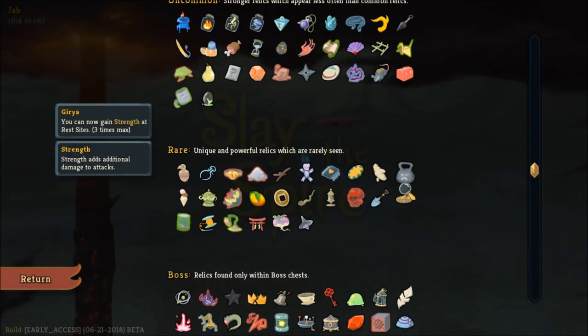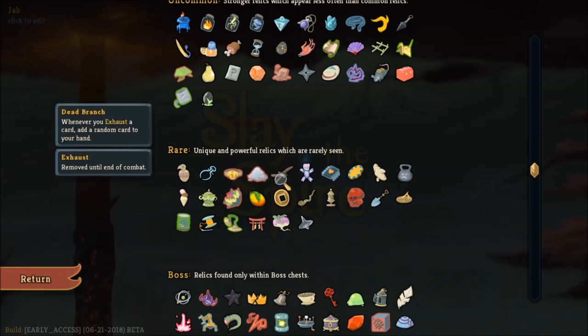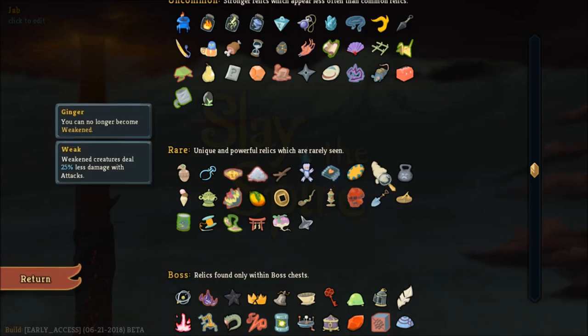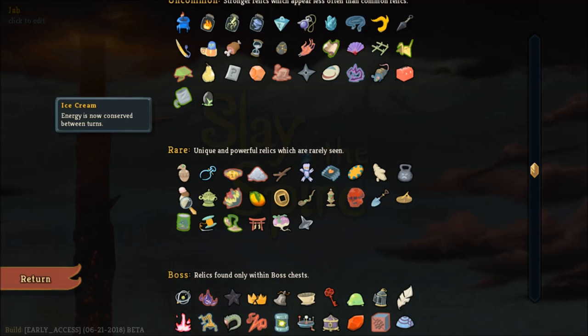Whenever you apply Vulnerable, also applying Weak can be very useful. There are also several relics that enhance Vulnerable and Weakness effects. There's one that preserves your energy, which is another good one for everybody.